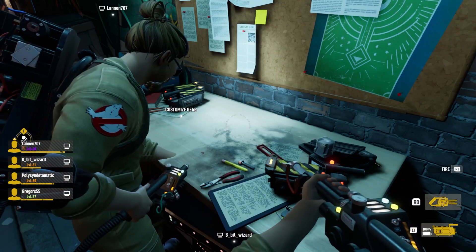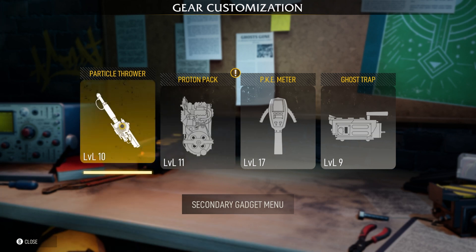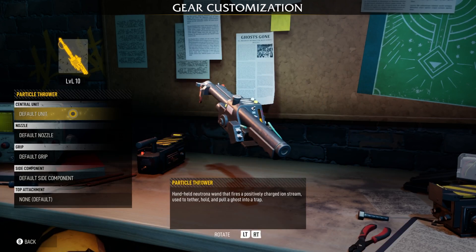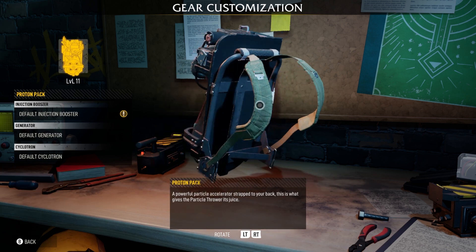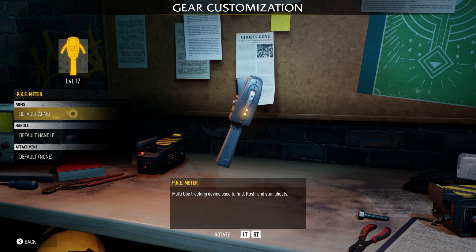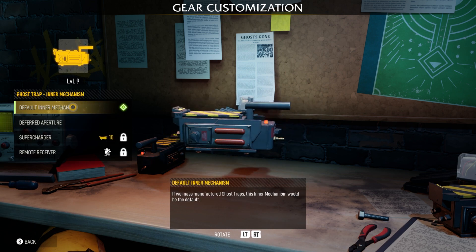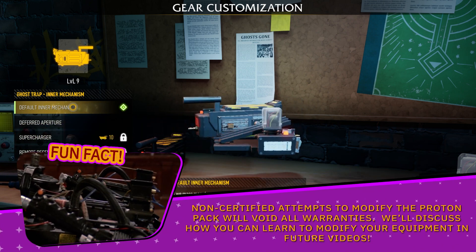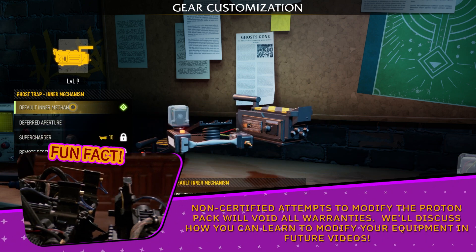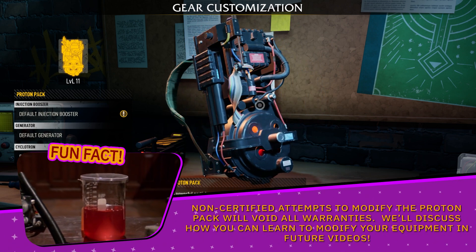First, we'll start at the equipment bench. There are four categories of equipment to look at and modify — something we'll talk about in the future. For now, you just need to know about your particle thrower and proton pack, which will affect your ability to tether the ghost; the PKE meter, which allows you to find and stun the ghost; and your trap, which is how you'll ultimately capture the ghost. Fun fact: non-certified attempts to modify the proton pack will void all warranties. We'll discuss how you can learn to modify your equipment in future videos.